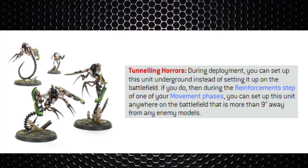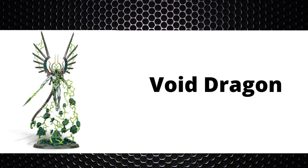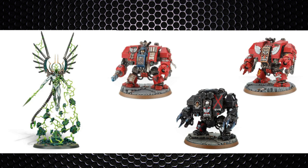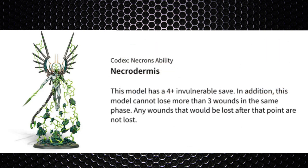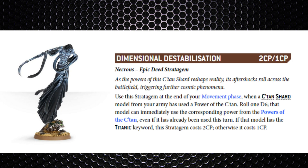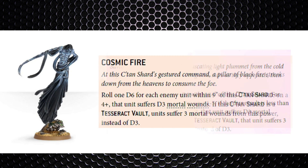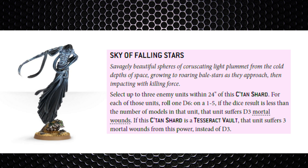Infiltrators may make it quite difficult but they are expensive at 24 points a man. A unit I always bang on about is the Nightbringer — you can switch it out for the Void Dragon if your opponent is bringing Death Company Dreadnoughts, Furioso Dreadnoughts, or the Librarian Dreadnought. The fact that C'tan Shards can only lose 3 wounds per phase makes them solid units for dealing with deep strikers, especially those with invulnerable saves which can be ignored. The mortal wound carnage from the C'tan powers is also very effective to bypass those saves.